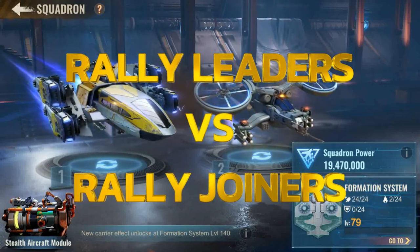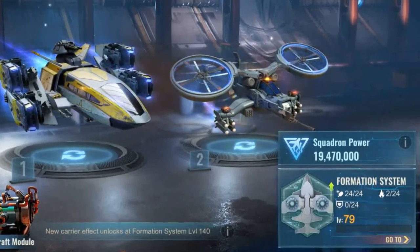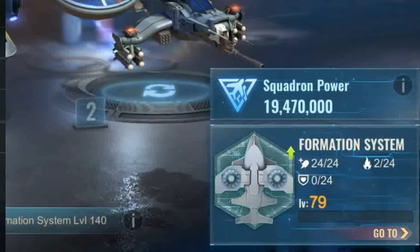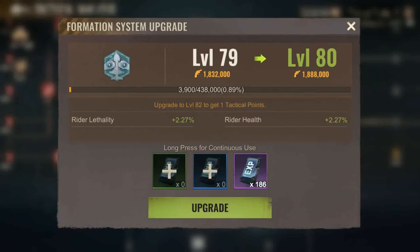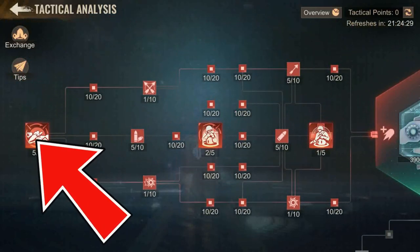In today's video I'm going to share with you the upgrade path you should use depending on whether you are a rally leader or a rally joiner, and what is the most efficient path depending on the events. If you're a rally leader, you're going to have to aim to reach aircraft formation system upgrade level 74 as soon as possible. This will give you enough tactical points to unlock the entire combo skills and reach the last combo skill, which is the best skill to have in my opinion.